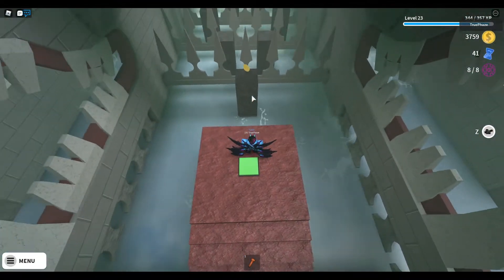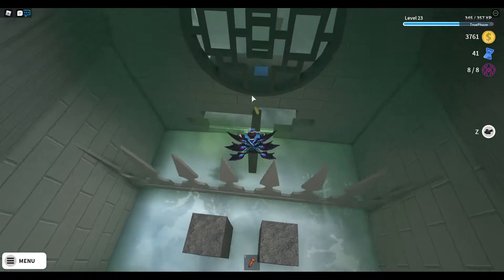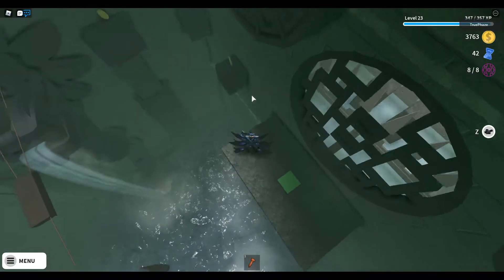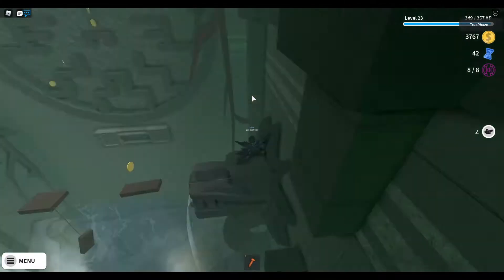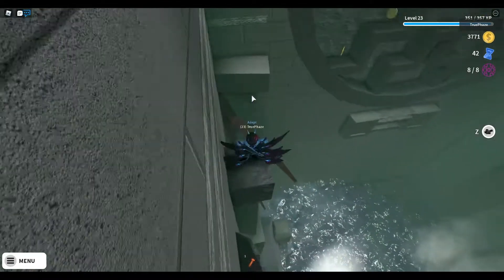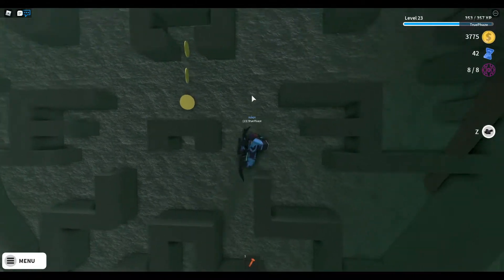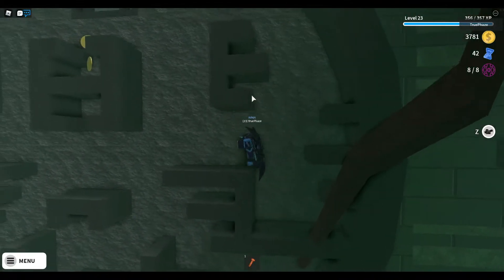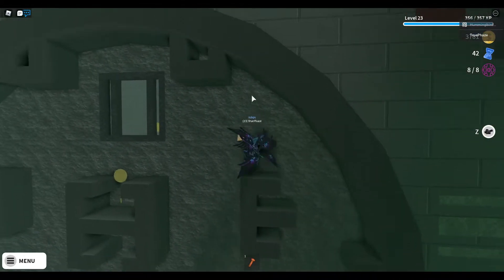We can't touch the blades here, otherwise we end up getting slashed. Let me just jump through here. Looks like we go to the right and then jump on... I'm not sure what this is, but jump here, here, and then it looks like we're going straight. This probably plays out like a 2D perspective — you know, it's 3D but you actually play it in 2D, like one of those Mario games.